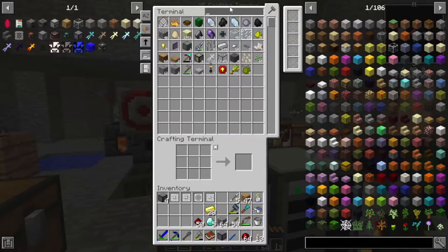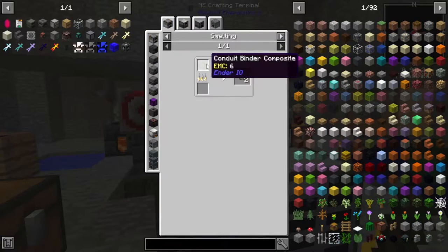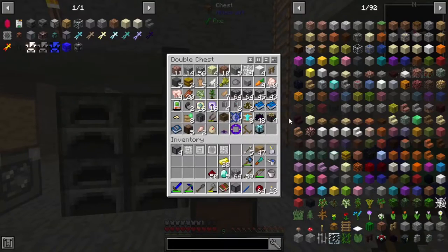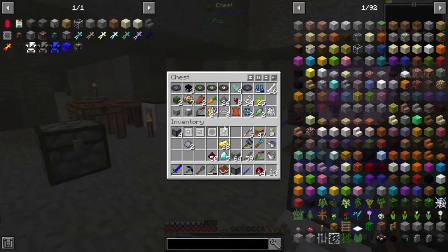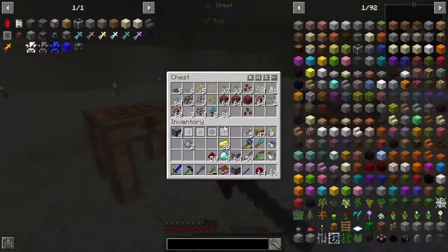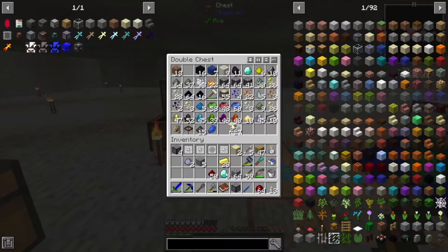What we're going to want to do is get some item conduits, which is going to require some conduit binders — that's clay, gravel, and sand. I should have the clay in here. I do have a little bit of clay. Then we'll need the gravel and sand which is over there, and then we can make some Ender.io conduits. That is going to allow us to do some cool things.